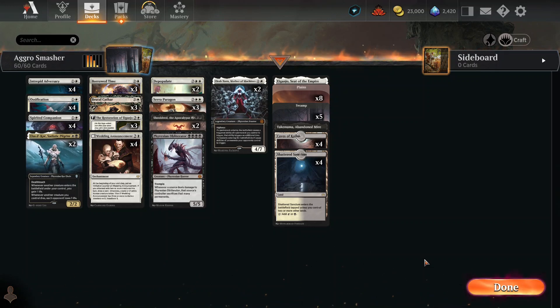Mono Red decks are kind of the plague of the meta right now. And the conversation turned to: what can we do about it? And so I said, we just need to build a deck that's going to mess it up. We're going to put something with a lot of life gain in it, and that will take care of Mono Red.